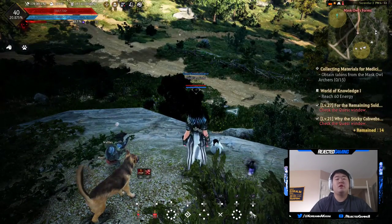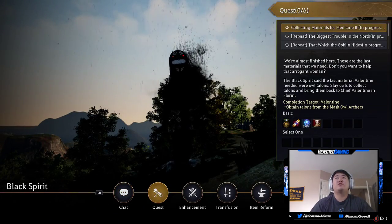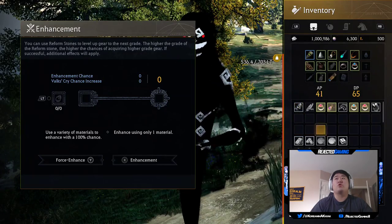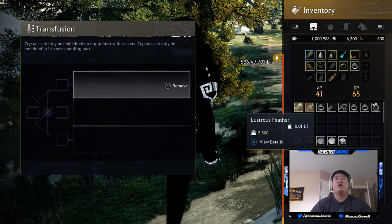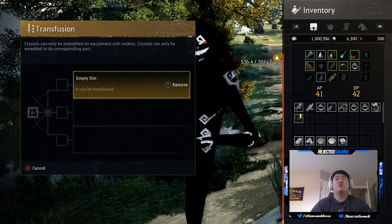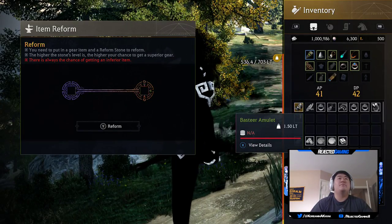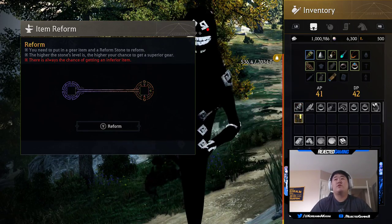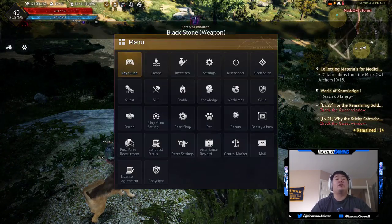If you hit down on the d-pad it'll bring out the Black Spirit. You can chat and look at all the quests you're doing with the Black Spirit. This is where you can enchant your items using black stones. You can also do transfusion - this is where you socket your gear. Item reform is where you put in a gear item and a reform stone; the higher the stone level, the higher the chance to get superior gear. This is more end-game stuff you won't need to mess with early on.